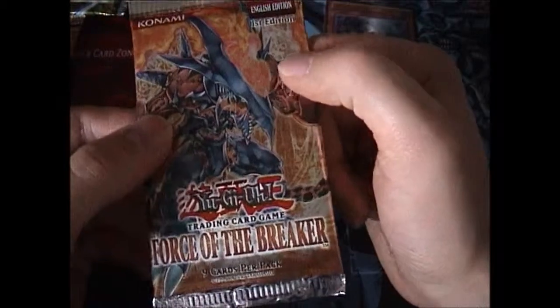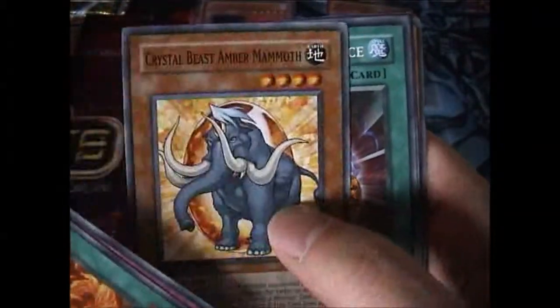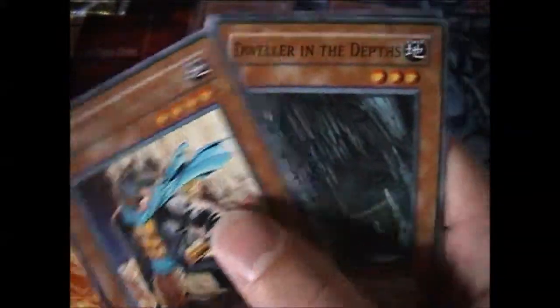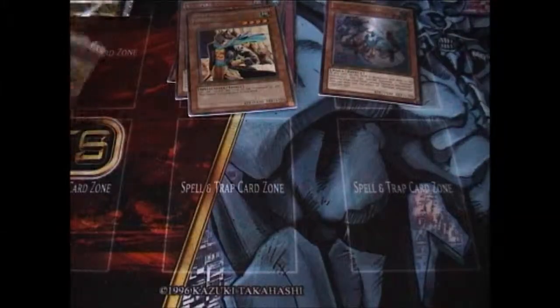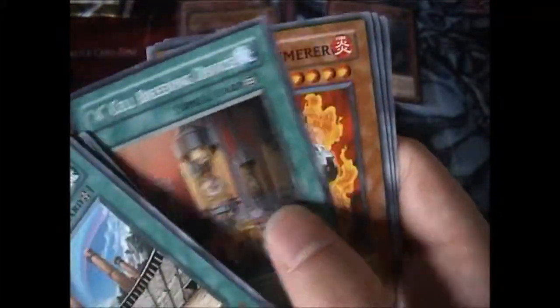Force of the Breaker, First Edition. The pack feels a little different — the material feels a little weaker than normal, probably because they're older. We have Crystal Beast and Grave Keeper's Commandant. Another Crystal Beast. Now for the last pack — we have Ancient City Rainbow Ruins, and one of the Volcanic cards. Overall, not too bad.